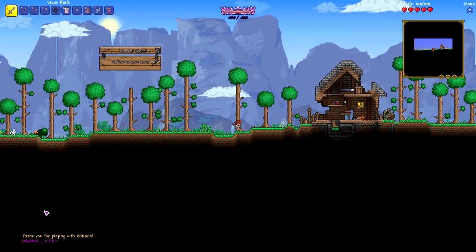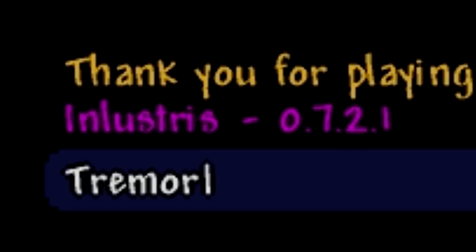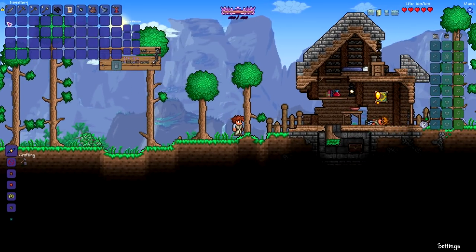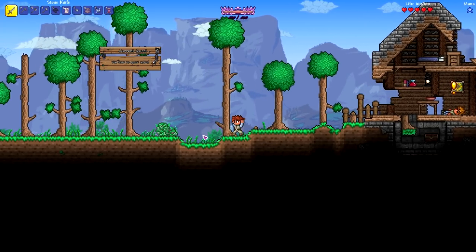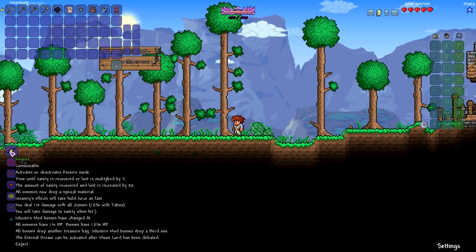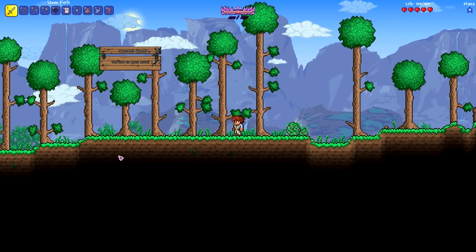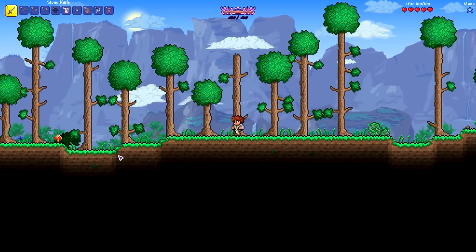It finally happened — I got it to load. There was one specific mod I had to disable. Look at this: we start with so many things in our inventory — a stone pick, stone axe, stone hammer, and a stone knife. It's kind of weird it's not a short sword. I forgot I don't have Cheat Sheet enabled so I can't even check, but right off the bat you can see a couple of things we can already get.